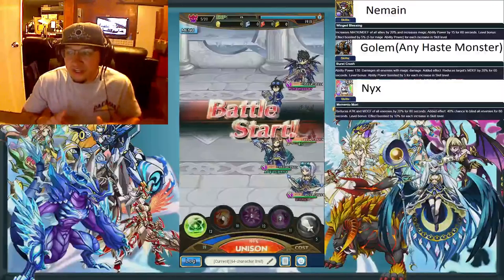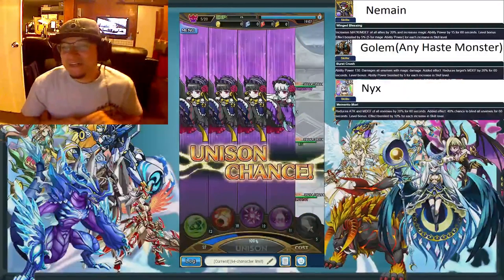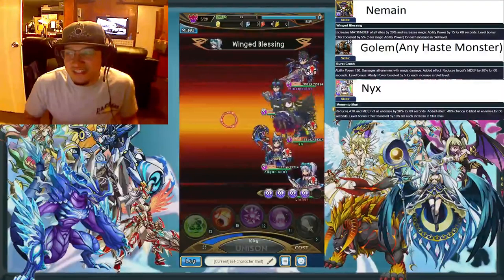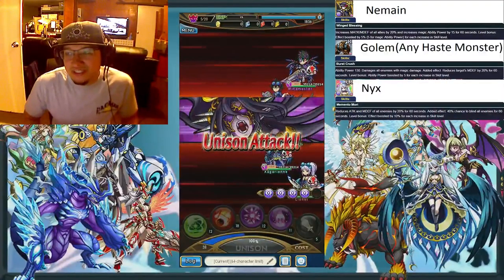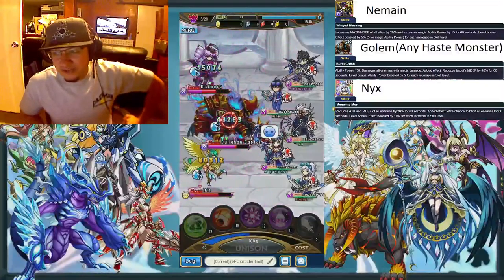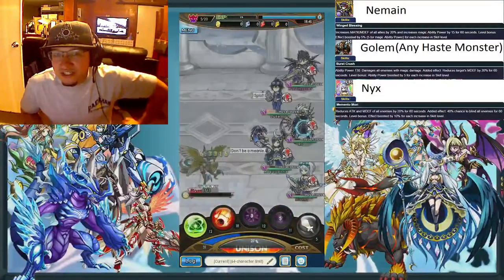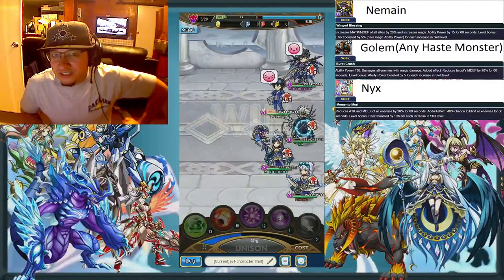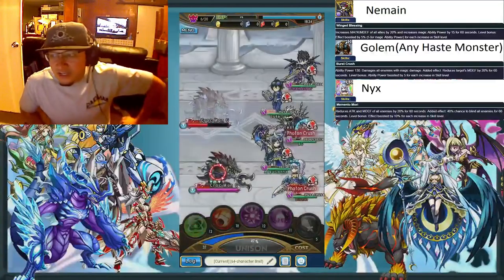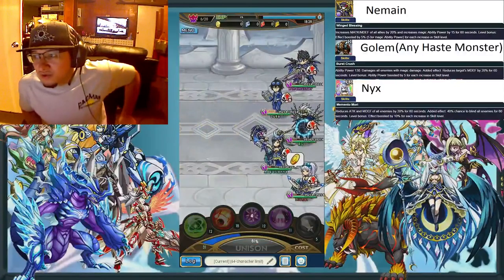The first unison we're doing is four Demands. Mine is the weaker one on the right side, but the skill does the same thing so it's not a big deal. We're using four Demands and not Haste right now because we're doing high damage to these characters, and using Haste is actually five seconds longer than four Demands. The first unison is four Demands — every single unison after this will be three Haste and two Demands, except for the last boss. Keep an eye out for that.